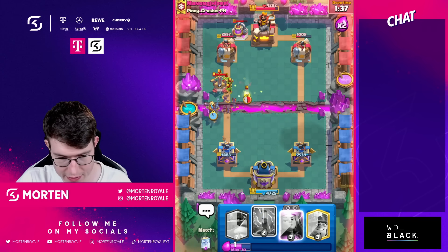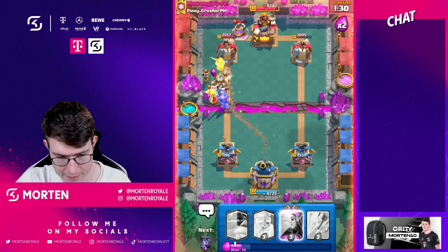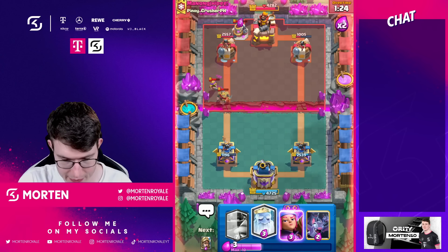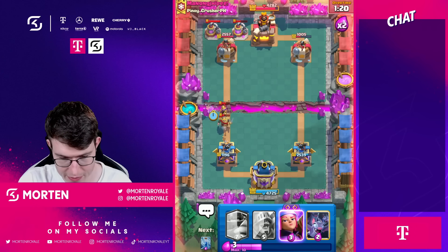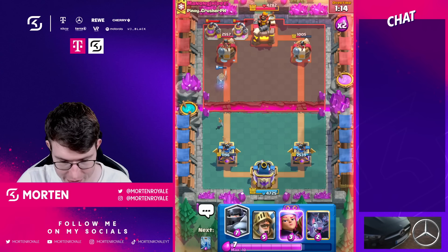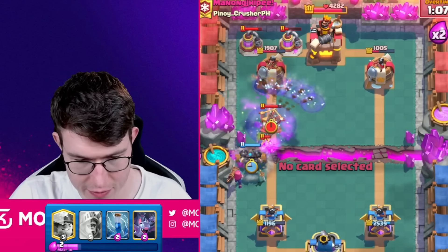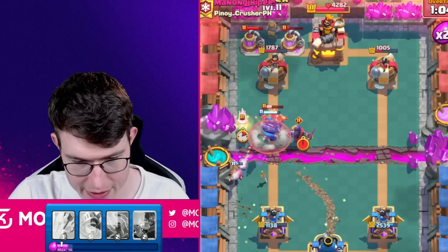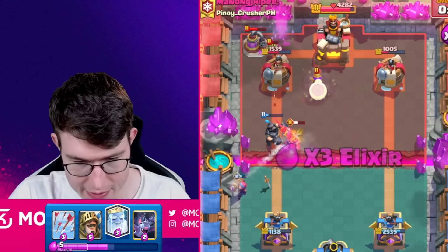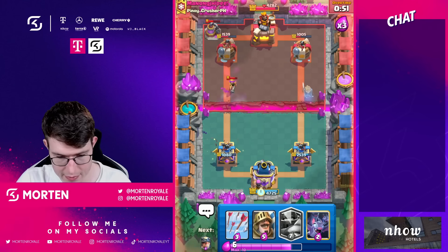Going prince, zap, miner, then miner arrows cleaning it up okay. He goes in for another pump — what a game! He's got two pumps on the map — how am I supposed to keep defending this? Going cracker then miner, zap — the zap on two pumps and goblins, and the cracker is getting a ton of value. Going for another cracker — it's actually winning us the game so far. Going prince.